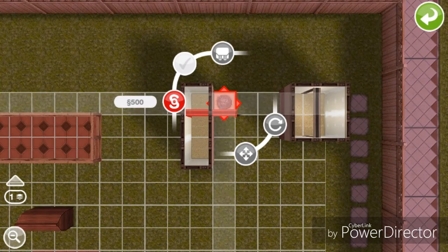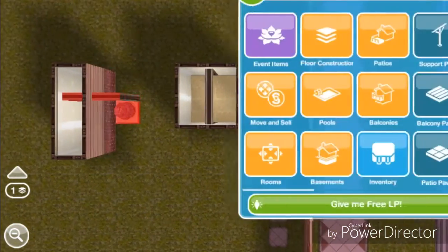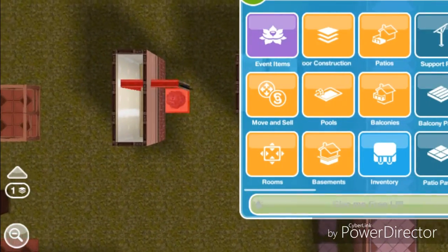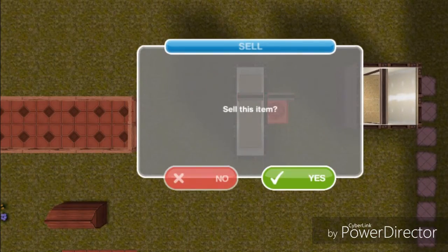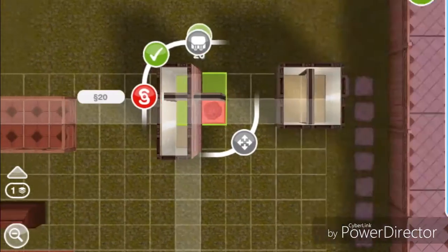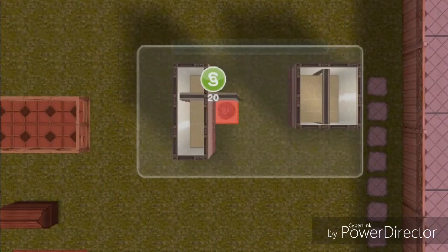Take the deposit, bring it up, then press the back button. As you can see, the deposit is now blinking red. Then sell the door or put it in your inventory — it doesn't matter.